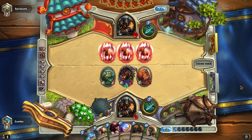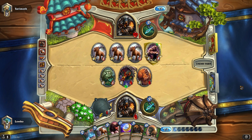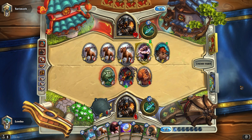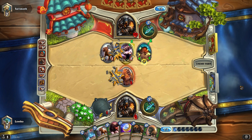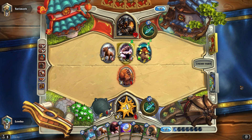Another Unleash the Hounds — oh god, does he have lethal right now? An Animal Companion — not a Huffer, not a Huffer, okay. It's three damage only, that's not enough. Scavenging Hyena — oh, he's actually going to run them in. We've got to watch out, he might actually have the upper hand right here.